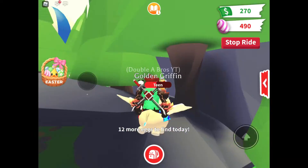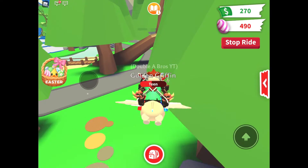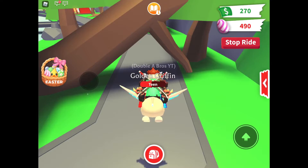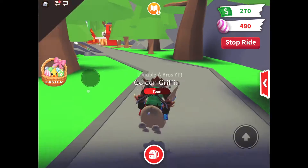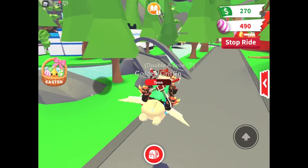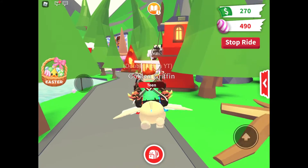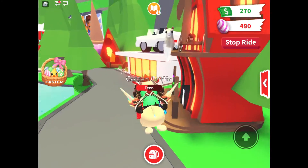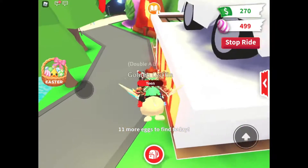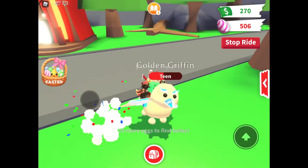We have two more eggs to find now. There are going to be two next to the toy shop, and then we'll go into the main city inland. There's supposed to be one next to the llama and penguin, and one over there.